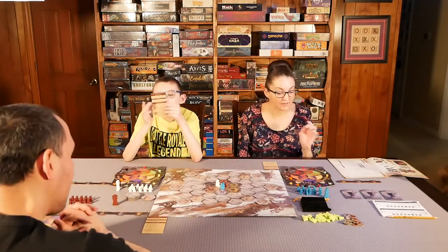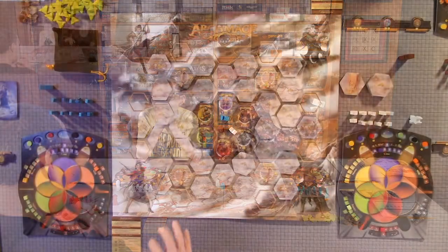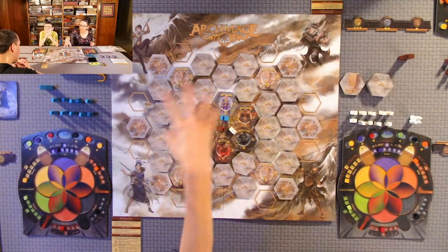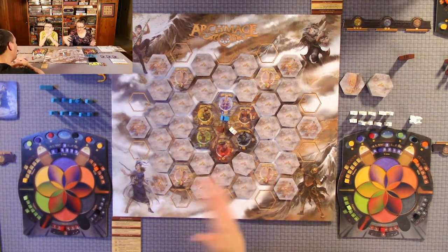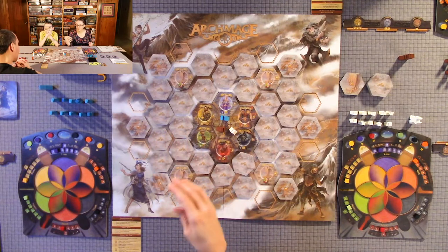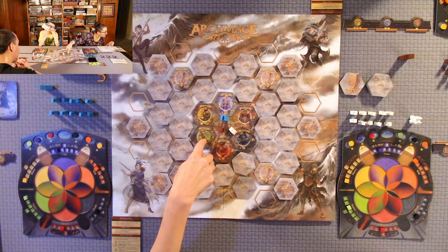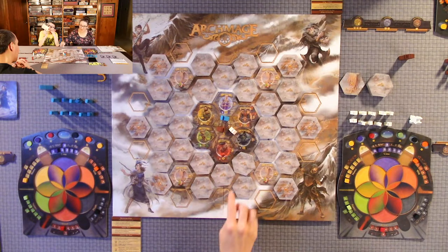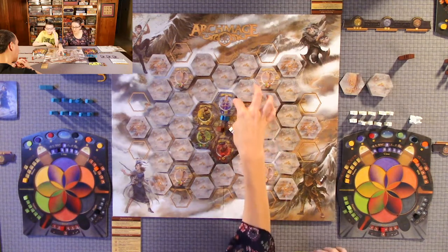The setup is in the rulebook, which is very well written and easy to follow. There's a particular setup of the tiles that you place, so you'll want to follow the rulebook for that. Each of the tiles are either wilderness, towns, camps, or city location tiles — I forget exactly what these are called, but I guess they're just called what they are.